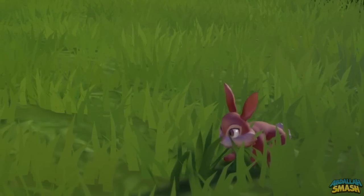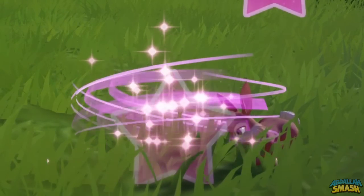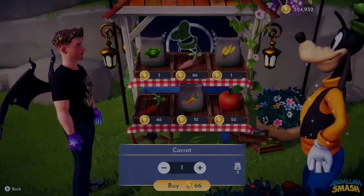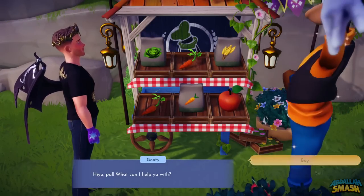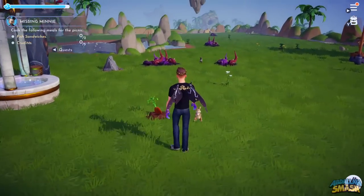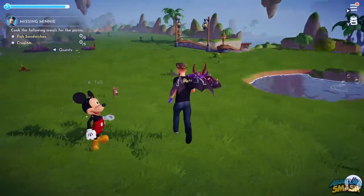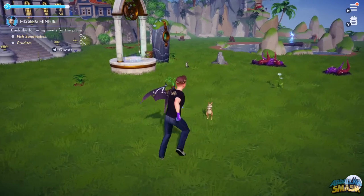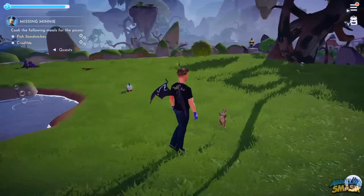Moving on to the next species: rabbits. Rabbits will be found in Peaceful Meadow, and their favorite food is carrots. You can get carrots simply by buying them from Goofy's stand outright or buying the seeds and growing your own. Approaching them is going to be a little bit difficult — they want to play chase, so all you have to do is run after them a few times, typically about three or four times, and then they'll stop right in their tracks so you can press the approach button.